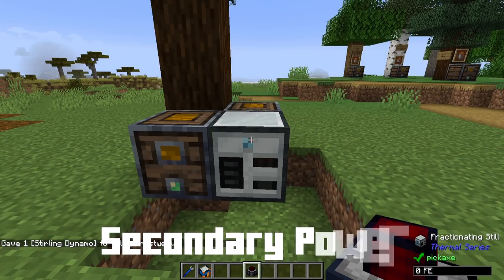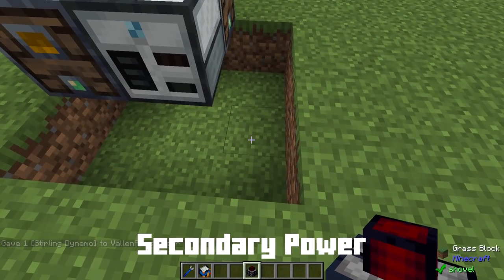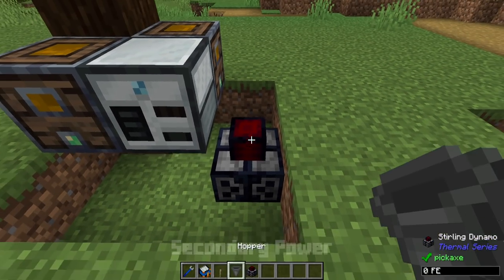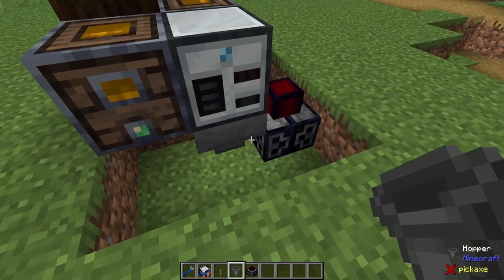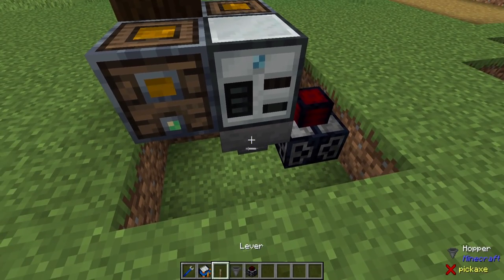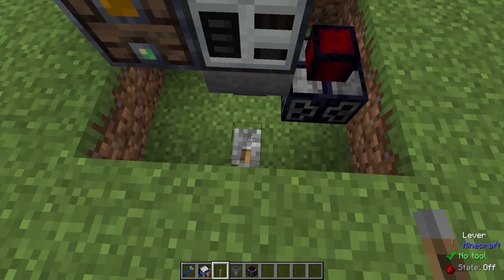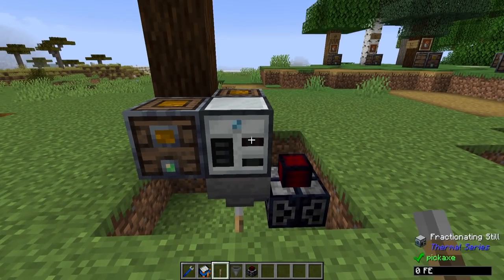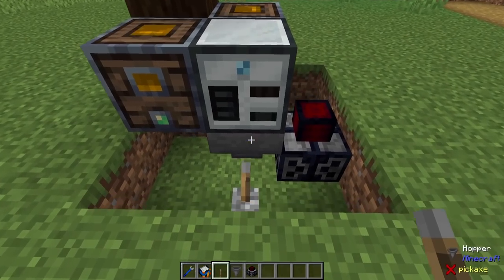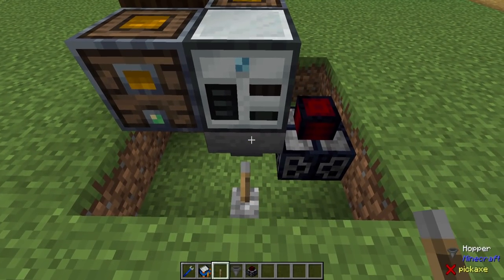Next we're grabbing a sterling dynamo — this is going to use up the solid outputs we get from processing. We're also going to need a hopper to feed things into it; if you have item ducts you can use those instead. I'm turning auto-output off so that a hopper underneath won't automatically pull solid items out of the machine.